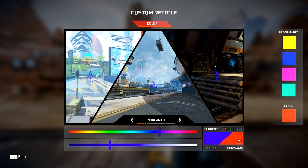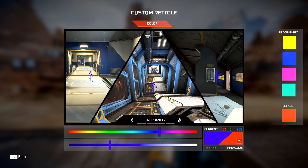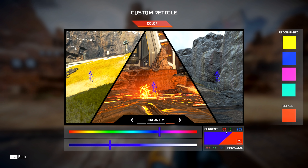Blue works well against the grassy part but possibly gets lost indoors. There's also another section in the bottom right where you can input your own RGB colors — I'm going to showcase how you can do that.